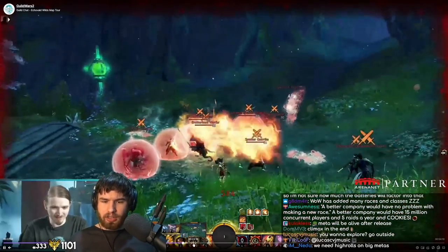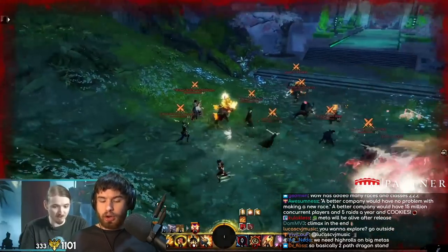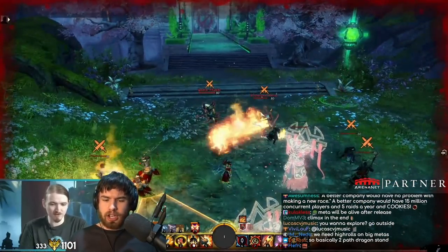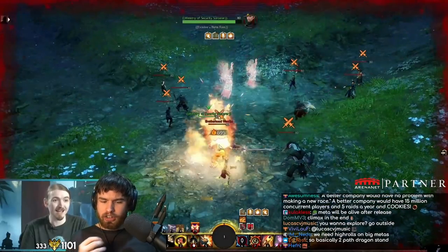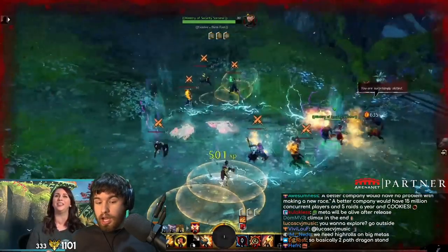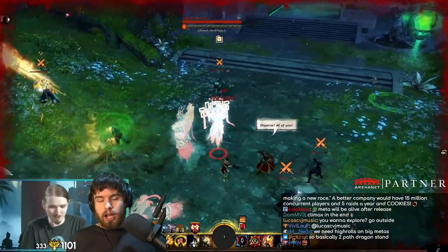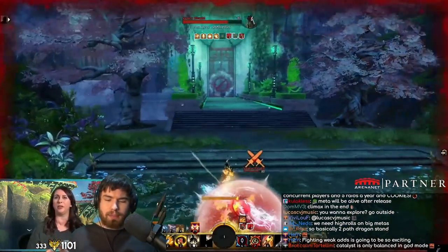The idea of the meta event on Echovald Wilds is that you have these two rival gangs going about the place - they're just kind of battling each other, trying to take each other down as much as possible. What you have to end up doing is destabilize both of the gangs and mess with them while they're fighting each other to make sure they don't explode and go everywhere. As a result of that, you end up in this really cool element where you're actually going to encounter events where the NPCs are fighting each other. You have the Speakers fighting the Jade Brotherhood just kind of going at it - they're battling each other, but also battling the player. The entire map is this giant battlefield.